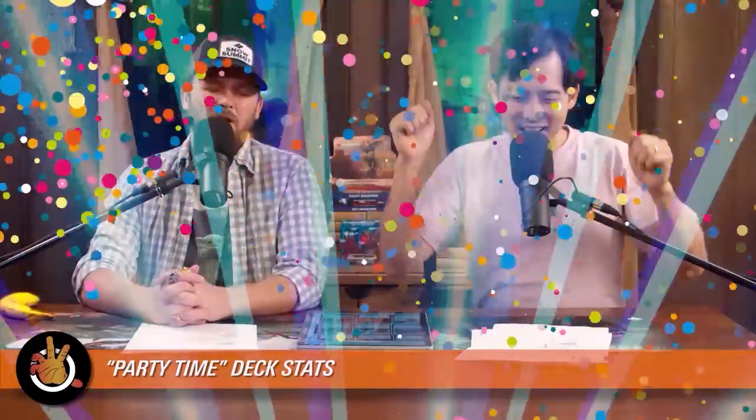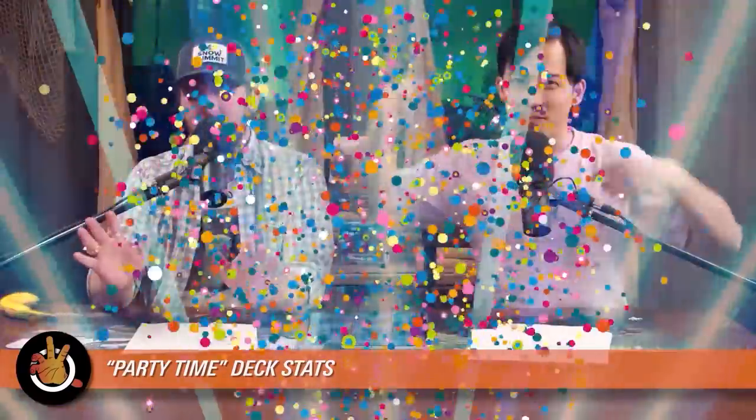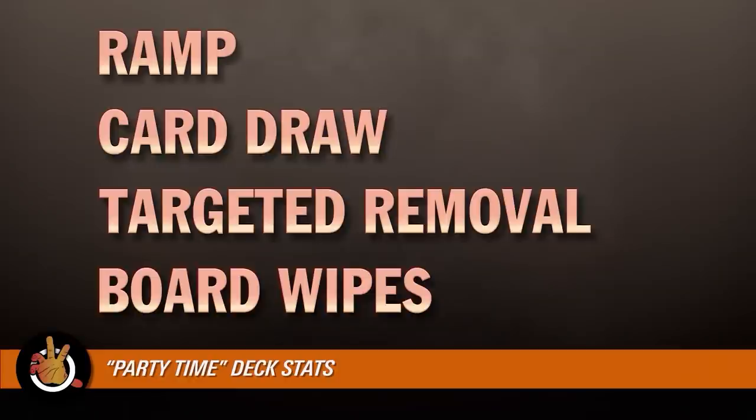We're back and talking about Party Time! The stats of this deck: there are seven sources of ramp, which is a little low, especially for a creature-based deck — though it's Orzhov so options are limited. There are 15 sources of card draw, which is very good — maybe that's the balance: you're going to draw a lot of cards and always hit your land drops. Six sources of targeted removal and four board wipes. The stats are a little unbalanced — lower the card draw and up the ramp a bit — but overall you're not going to be choked on mana or cards.